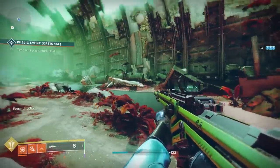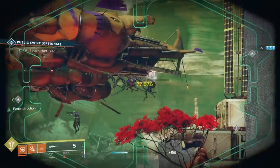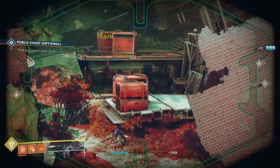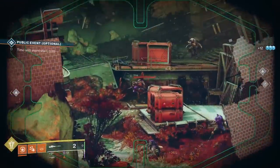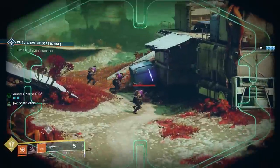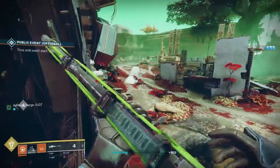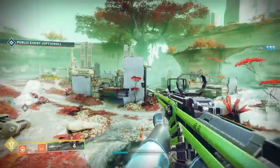Sniper rifles haven't been the hottest topic in Destiny for a few seasons, but with the new buff reducing recoil by 50% and increasing total ammo — magazine and reserves — by 30%, they're making a comeback. The most popular sniper rifle this season is the Succession, a kinetic sniper rifle that drops from a few encounters in the Deep Stone Crypt. This weapon is also craftable, and the most sought-after roll or craft is Reconstruction and Vorpal Weapon, which gets a huge amount of bullets in the magazine and does excellent damage to bosses.